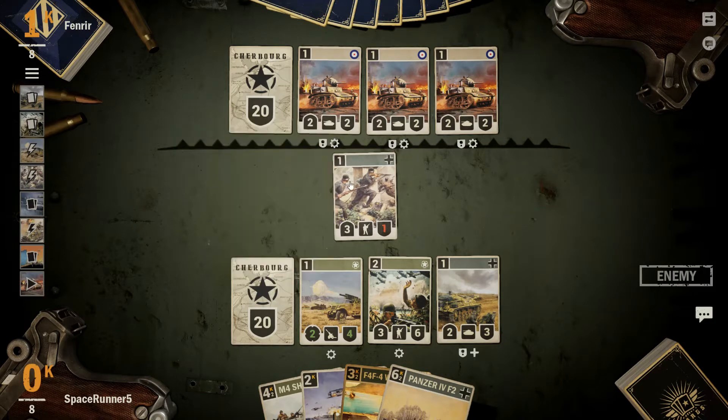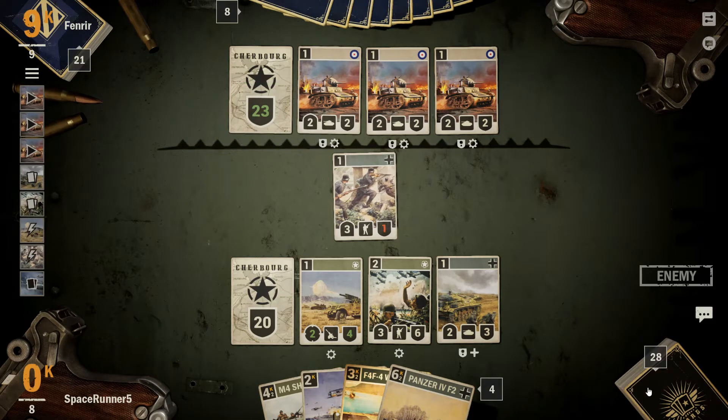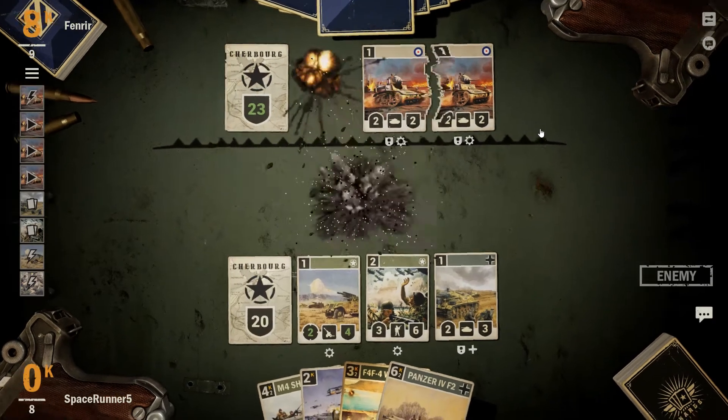You can trade one unit away for this guy, and you can actually rush down our Howitzer at the moment. I think for the most part this game ends by him decking himself, because I'm assuming he has a lot more card draw with these guys on the field. By moving the 7th regiment forward, we're going to get a lot of card draw — 3 cards actually, which is very nice.